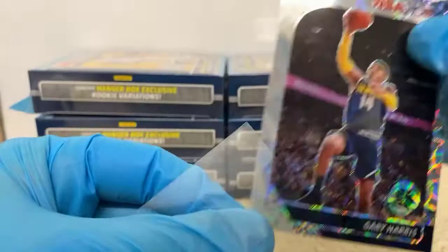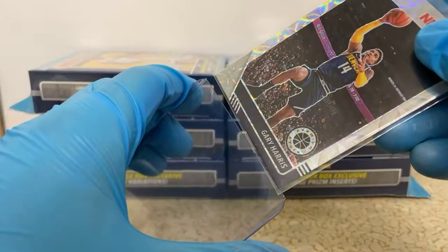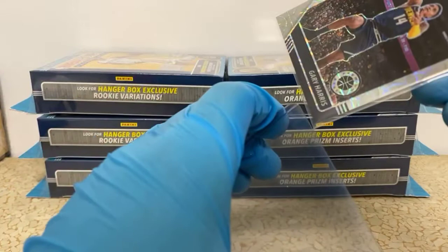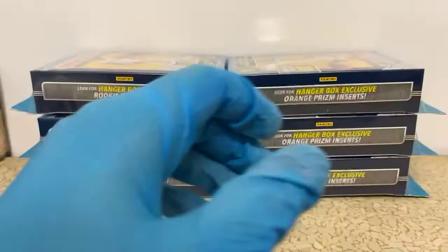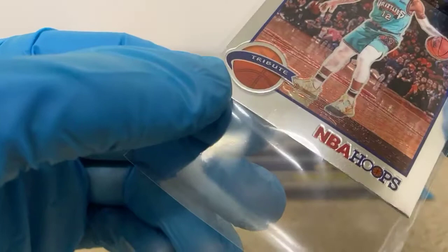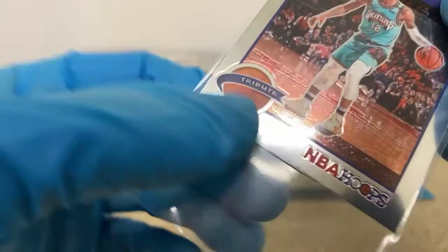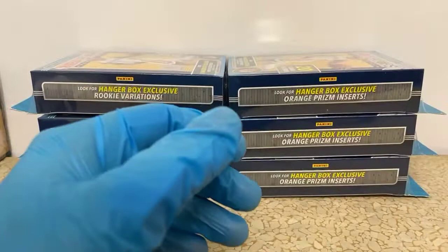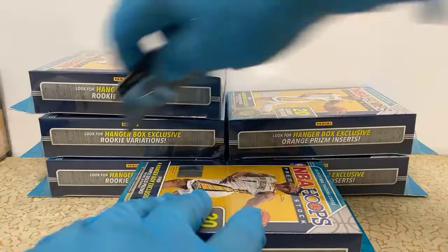I've seen a lot of people say the dunk contest was pretty lame this year. I actually didn't watch it, but some of the names I saw were just kind of uneventful — it was Anthony Simons and Obi Toppin. Also, I didn't even notice it when I pulled it out, but there's little random scratches down at the bottom of this card.